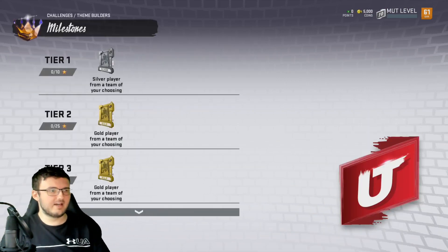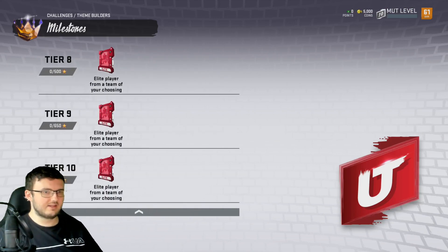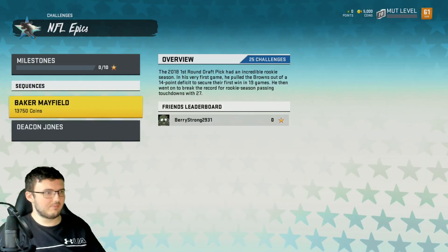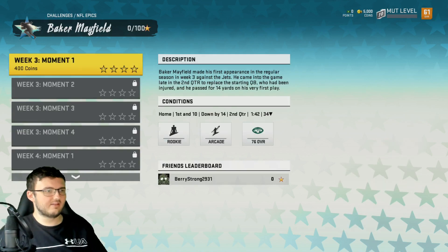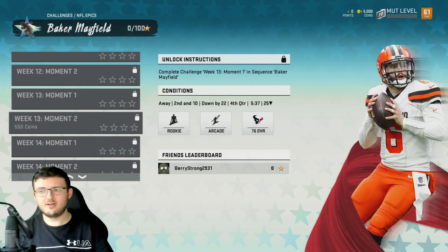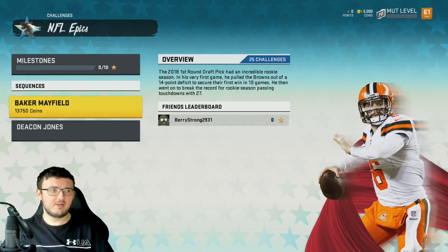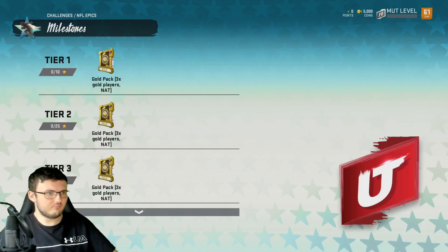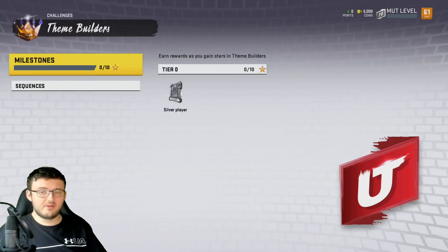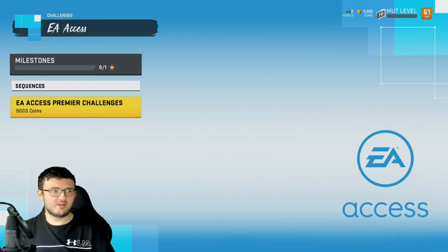Theme Builders starting off right away — we have the Milestones and you can see the rewards for getting different stars. NFL Epics with Baker Mayfield and Deacon Jones sequences. Going into them, you can see the Solo Challenges. The nice thing about this year is you're able to go to the next Solo Challenge right away without having to exit the Solo by clicking Next Solo Feature. We also have Milestones.